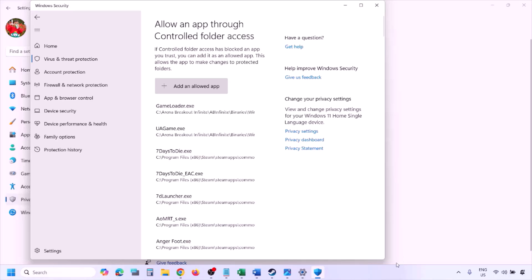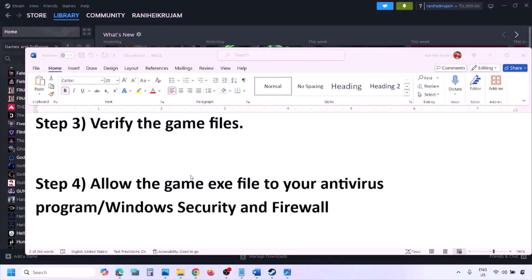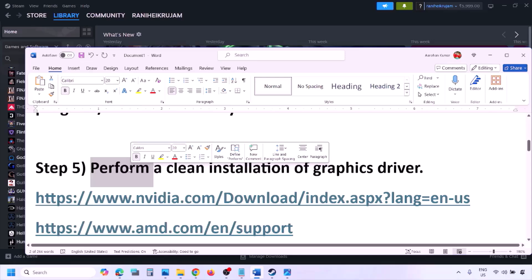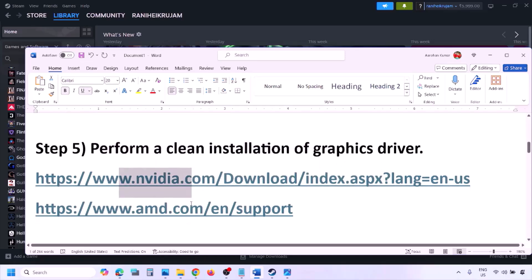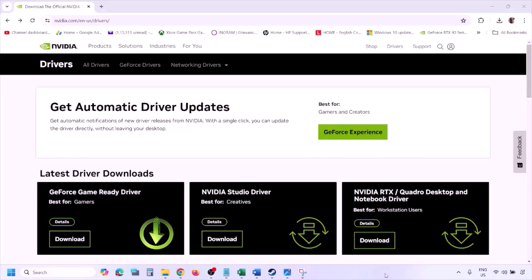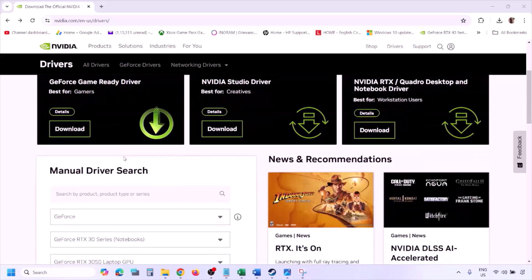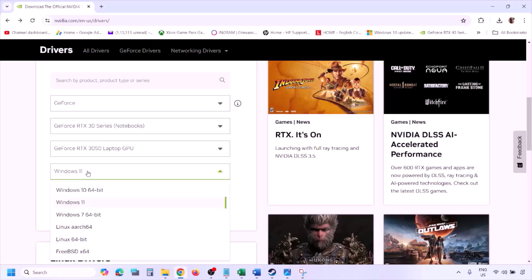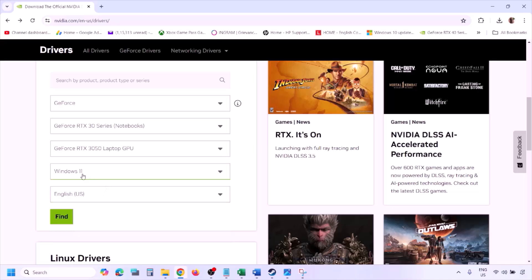Once the game is added to the firewall, click OK and launch the game. The next step is to perform a clean installation of your graphics card driver. If you have an Nvidia card, go to the Nvidia website; if you have an AMD card, go to the AMD website. Select your graphics card from the list and select the correct operating system — Windows 11 or Windows 10 — then click Find.